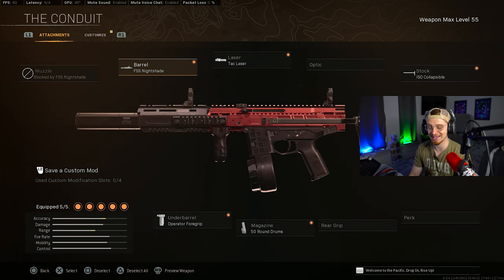Believe it or not, the ISO actually received a buff too. We got the FSS Nightshade Barrel, the Tac Laser, and the Collapsible Stock for sound suppression, ADS speed, and movement speed. The Operator Foregrip gives us good recoil control without nerfing movement, and the 50-round drum ensures we have enough ammo to get the job done. Give this build a shot and let me know what you think.